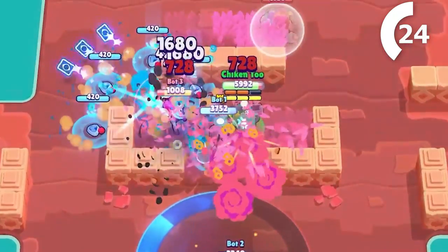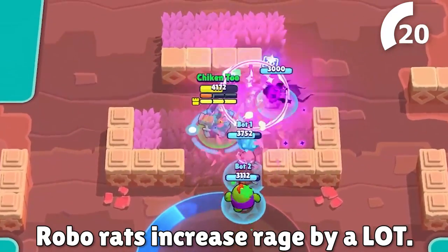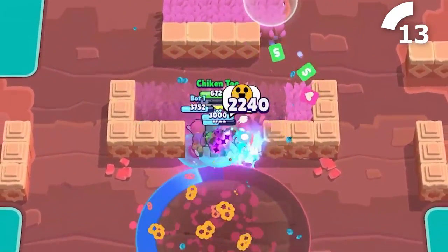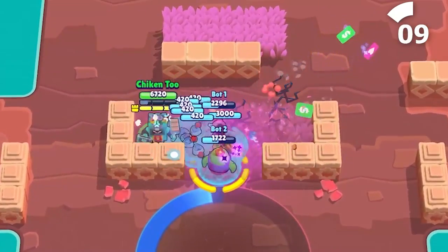Try to center Ash's super around enemy brawlers so they can't take out all of your robo rats before they explode. On top of that, they increase Ash's rage too, which is very useful. It's a great idea to start an attack by using your super when it's fully charged — if a few of the rats hit, you'll do a lot of extra damage from your rage bar being filled before you even use your normal attacks.